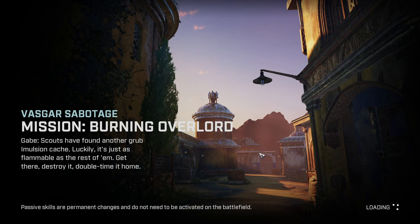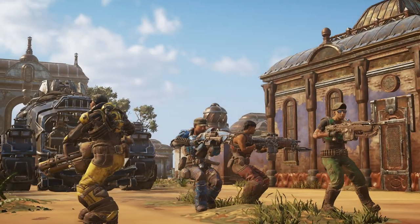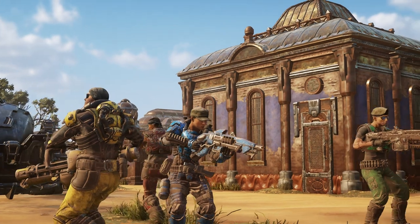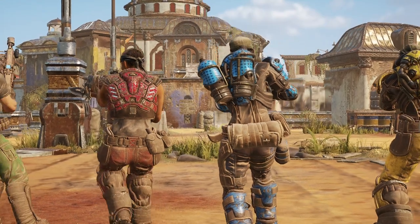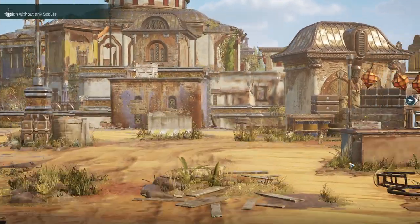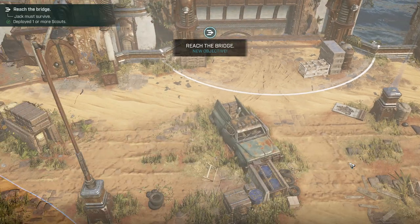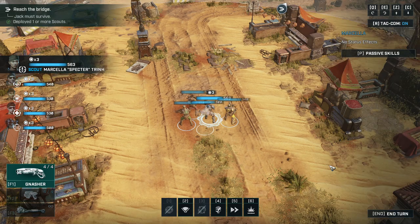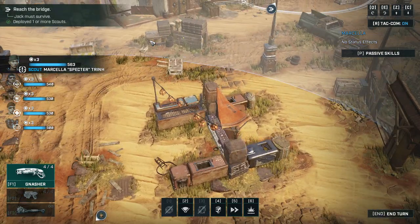Scouts have found another grub in motion. Cache — luckily it's just as flammable as the rest of them. Get there, destroy it, double time. Good time to deploy our new B-team. Emulsion supply dead ahead, let's blow it up.